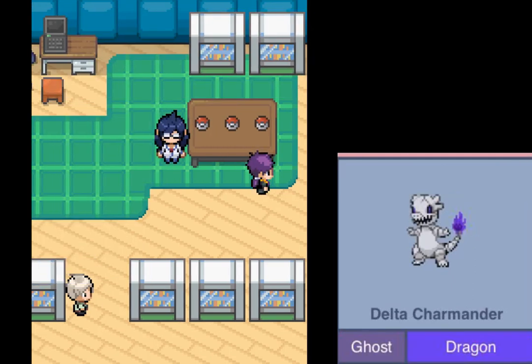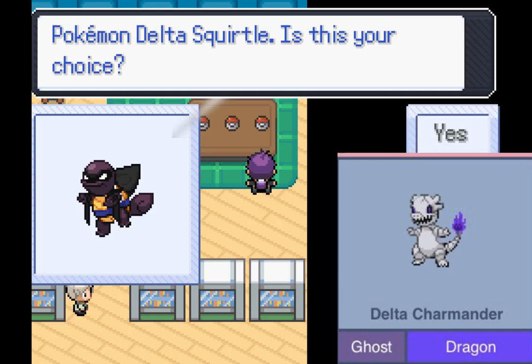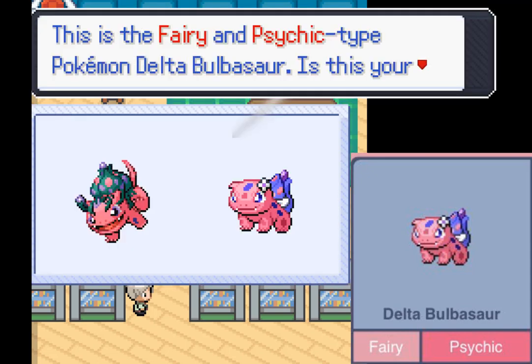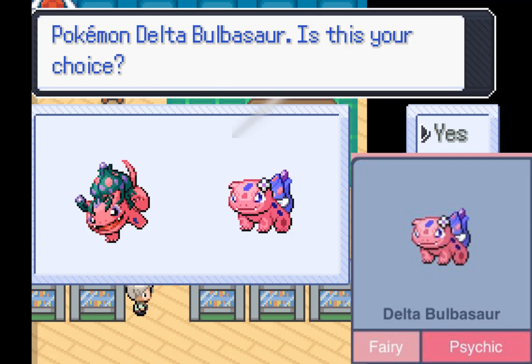Charmander looks solid — Dragon Ghost is interesting typing with some really nice moves. The Mega Form is wild, with its ability basically being Shadow Drought, summoning a brand new weather. Delta Bulbasaur is the meta-recommended one. Psychic Fairy is useful typing with good defensive moves like Calm Mind, Synthesis, and Leech Seed, which is pretty nice. And Mega Venusaur gets a special version of Moxie, making it a great choice all game long.